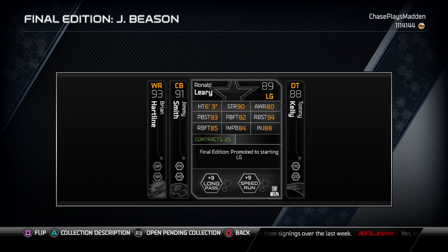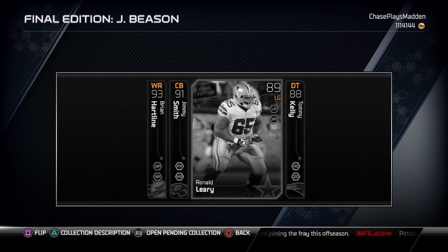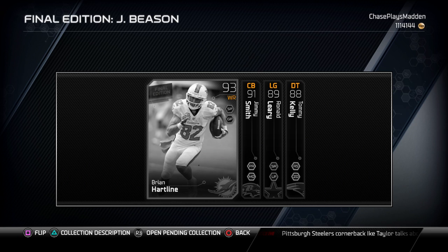The only way I would even use Ronald Leary is for an all-Cowboys team, which I might end up doing soon since Madden Ultimate Team is winding down. That's what everyone usually does at the end of the season — make an all-time team of all-time Cardinals, all-time Cowboys, Titans, whatever. People also make college-based teams. I'll probably try and pick up this card because I'm loving the final edition cards — you can use these on budget squads too. Brian Hartline would be a perfect card for an all-Dolphins team.